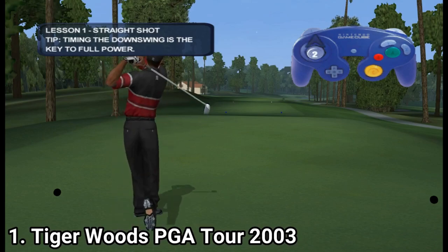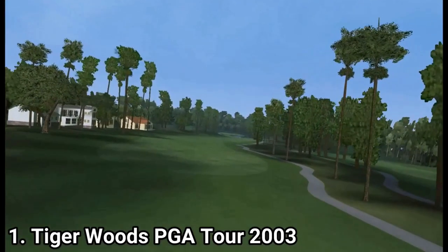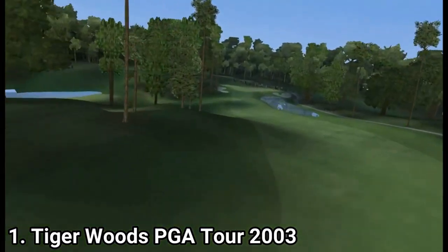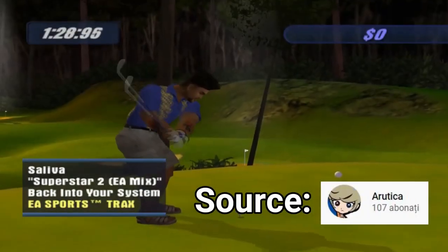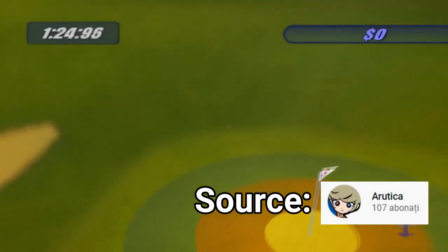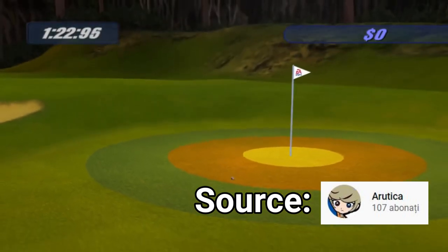That means either getting the ball out of the sand or putting in bad weather conditions. You also get the skill zone game mode, which consists of training minigames — though all minigames feel the same, but hey, you get minigames too.